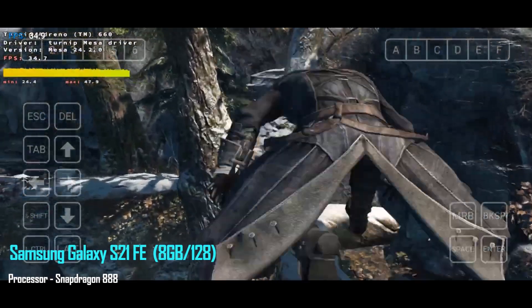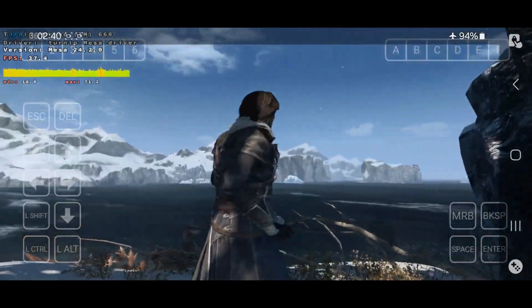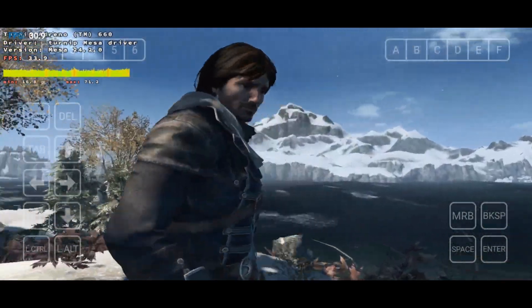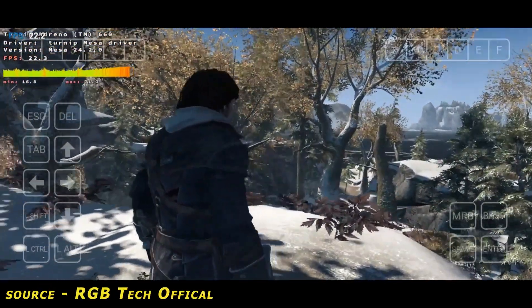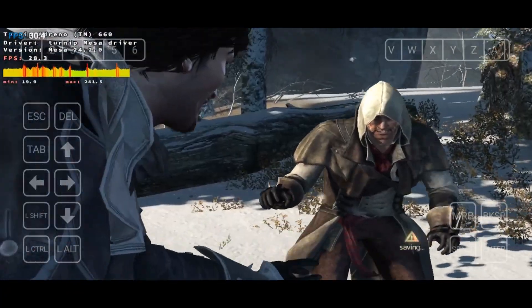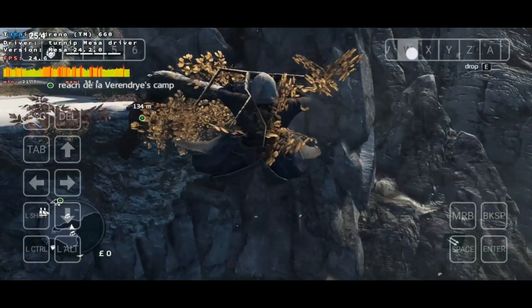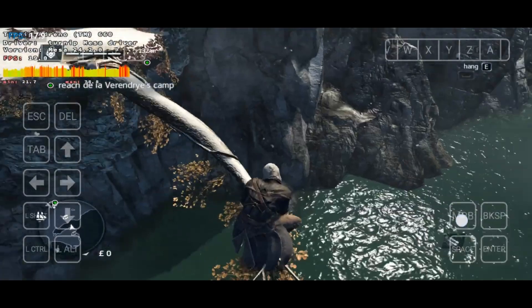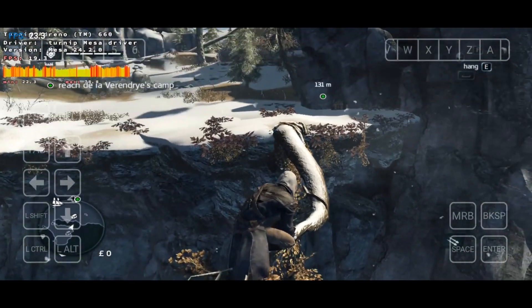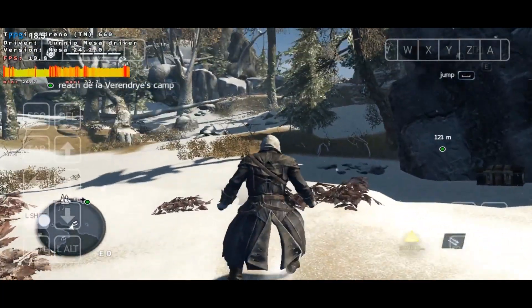The phone is the Samsung Galaxy S21 FE with a Snapdragon 888 processor and 8GB RAM, playing Assassin's Creed. The game sound is clear and the FPS ranges from 30 to 40. The game performance is impressive with great texture, motion effects, and graphics. However, there are occasional graphical glitches. The control response is very good with no stuttering.